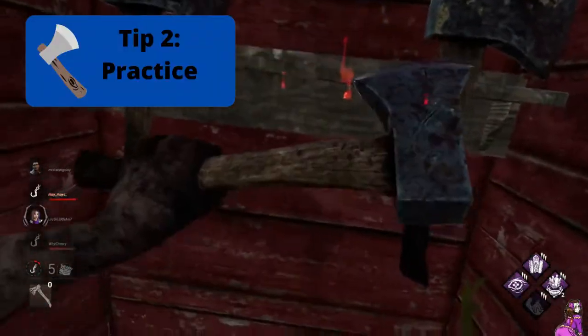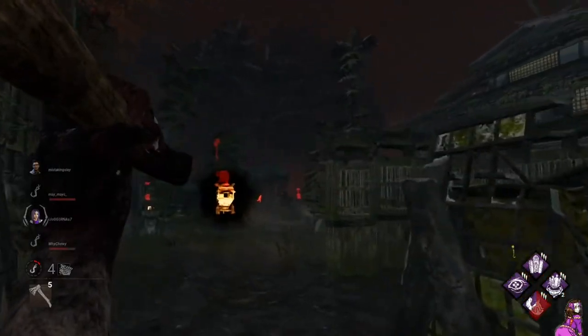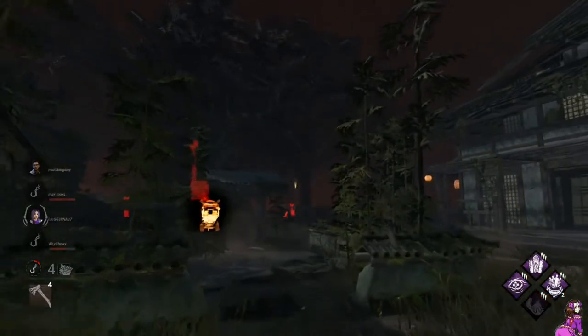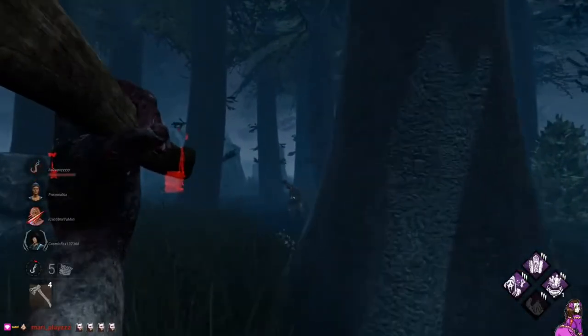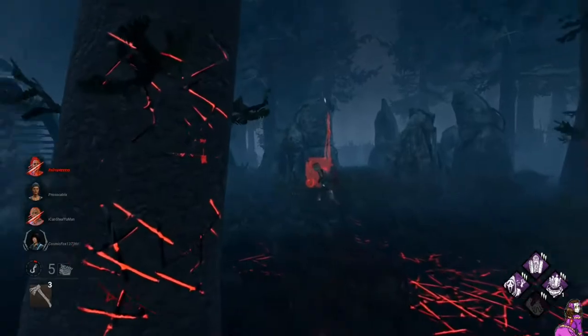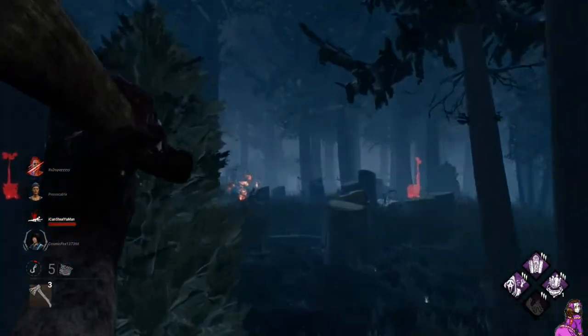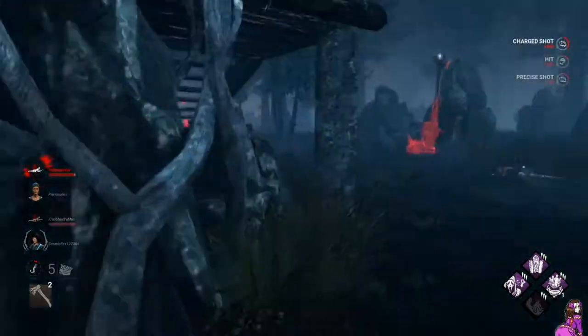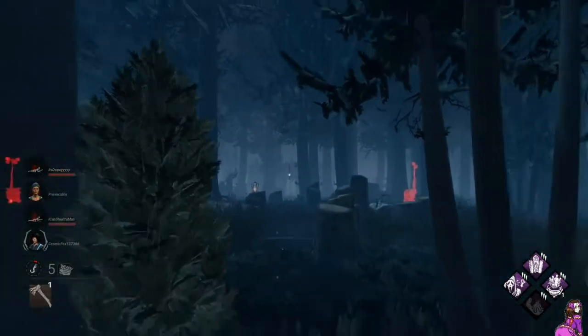The next point I want to make is you need to have a good understanding of where the center of your screen is. The longer the shot is, the more accurate you need to be with your aim. This precision comes with practice and hours, so don't get discouraged if you aren't hitting 100% of your shots. Keep at it and try following some of the other tips I have here. I highly recommend messing around in a custom game and working on long range shots if you're struggling.